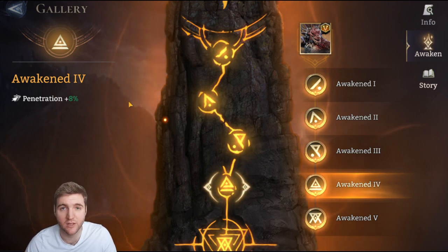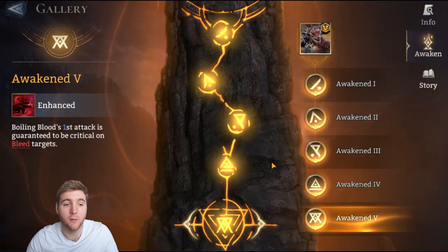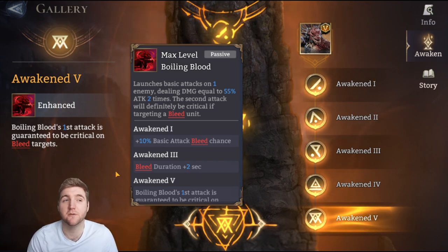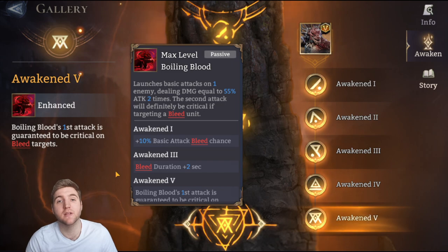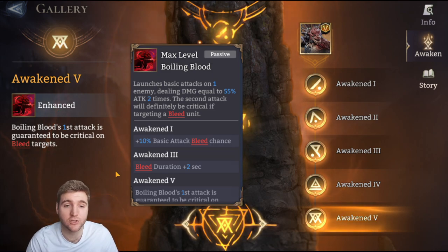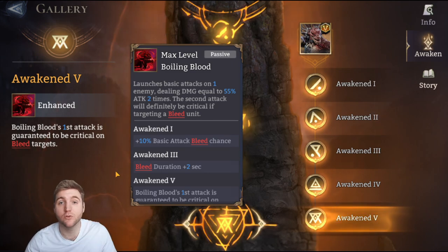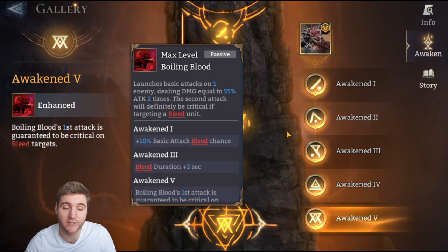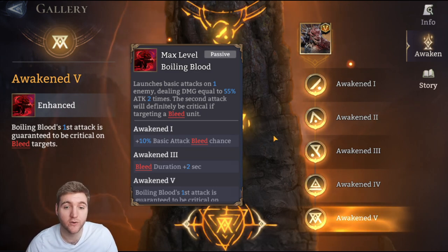The fourth awakening allows him to do more damage against armored targets — I don't have it yet, but I think it should be quite good. The fifth awakening makes Boiling Blood's first attack guaranteed to crit on bleeding targets. This means at A5, Salazar technically does not need any crit chance — as long as the enemy is bleeding, his ultimate and both auto-attacks will crit. You do see some end game players building him with zero percent crit chance, maxed attack, crit damage, high attack speed, and rage regen.